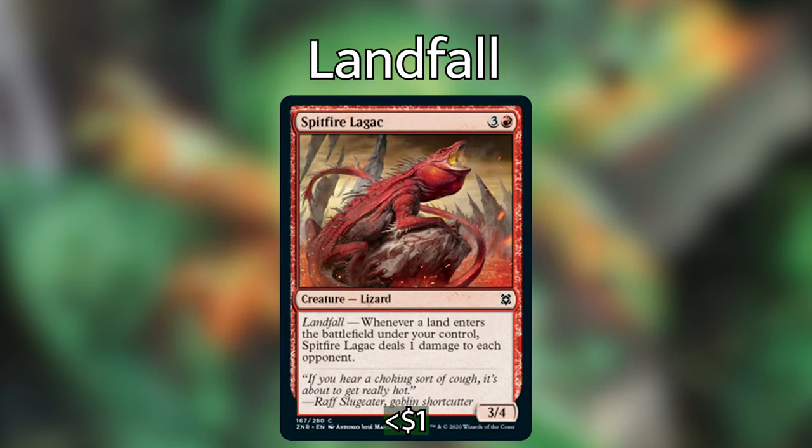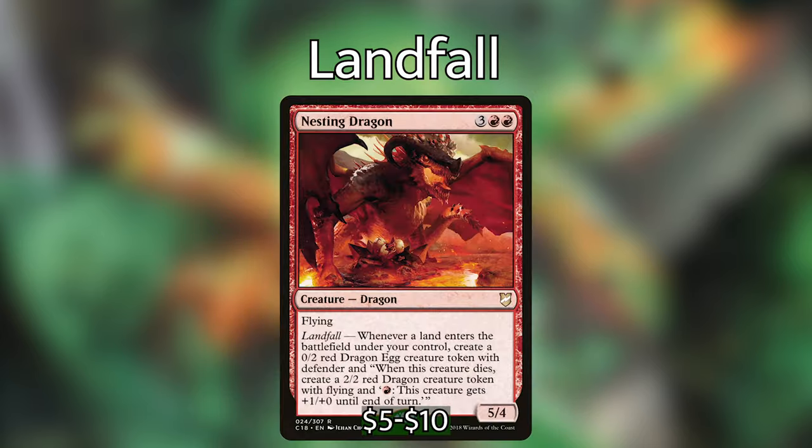We have Spitfire Lagac, which is 3 and a red for a 3/4 with landfall. Whenever a land enters the battlefield under your control, it deals 1 damage to each opponent. Nesting Dragon — 3 red red for a 5/4 dragon with flying and landfall. Whenever a land enters the battlefield under your control, you create a 0/2 red dragon creature egg token with defender. And when this creature dies, create a 2/2 red dragon creature token with flying, and for 1 red this creature gets +1/+0 until end of turn.